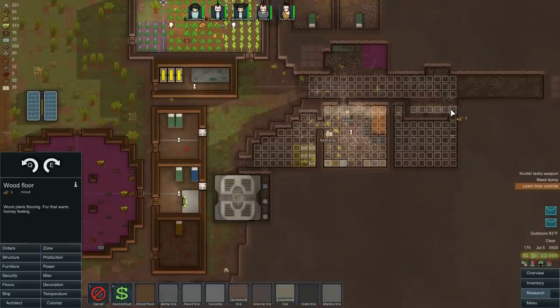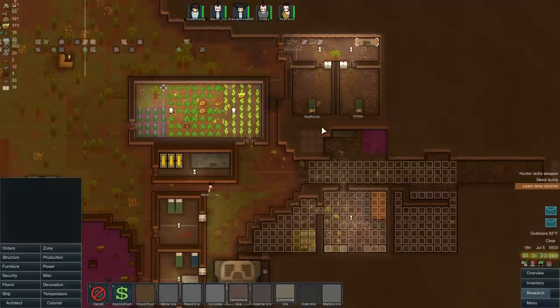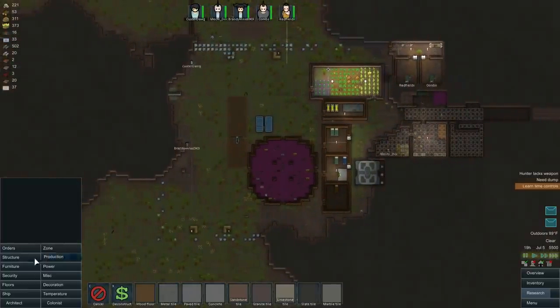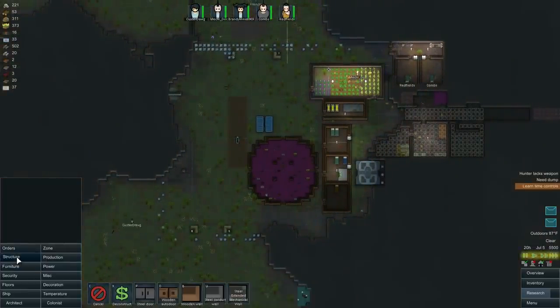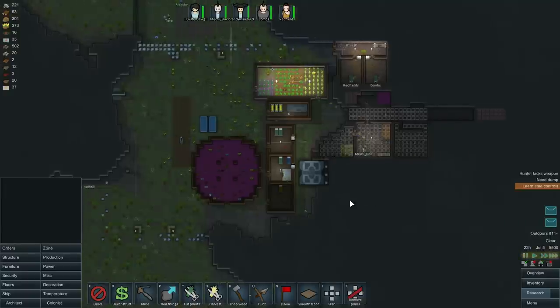We could research carpets, but I'll save carpets for bedrooms. You don't want a carpet in your kitchen — that's kind of stupid. We're going to need to cut down some trees too. Orders — chop wood. There we go.